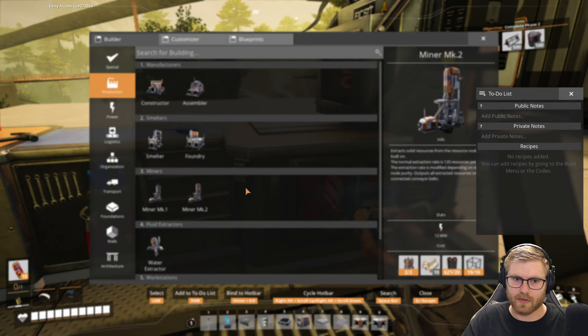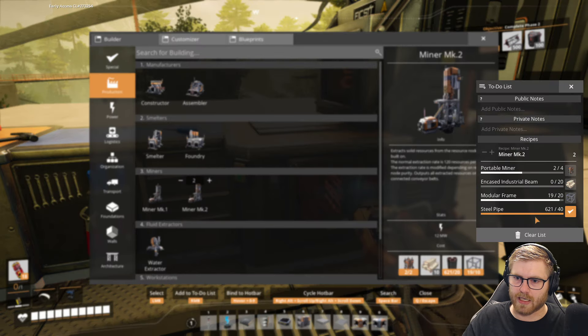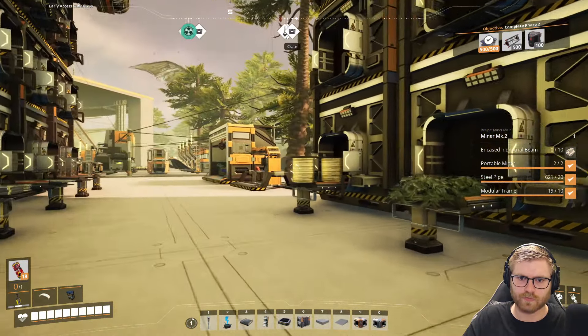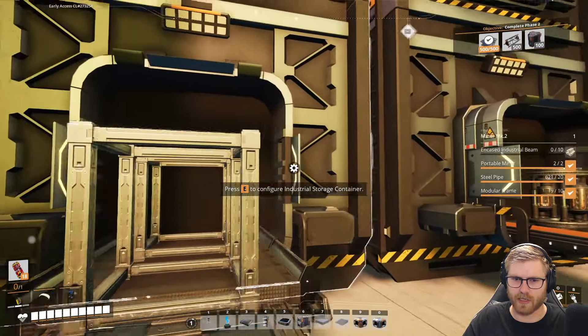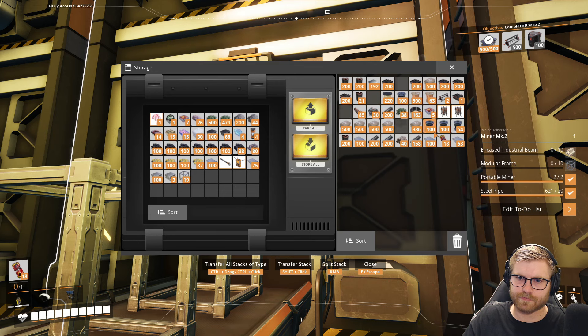Just to see — can we clear this? It's so messy. No, we don't need two — you out of your mind? This is why I don't use the to-do list. We are gonna need some encased industrial beams, which I think we have a decent amount of. Somewhere. We should probably also clear out some of our random garbage — might be a good idea. The to-do list would tell us, but that's cheating.